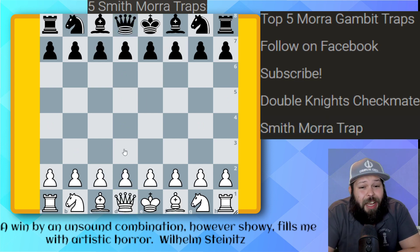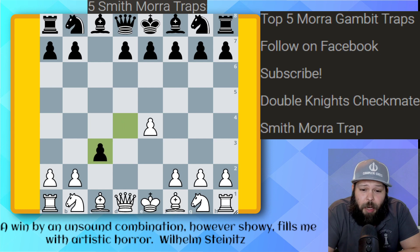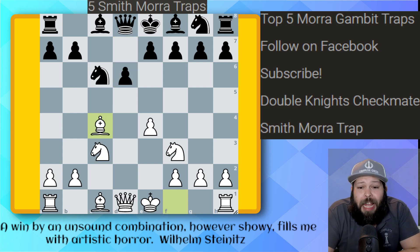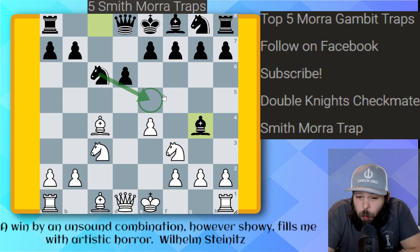On to our next one: the undefended Bishop. This one actually appears in lots of different openings, so it might as well be in the Smith-Morra. It's all about a Bishop to G4 — unprotected Bishop. E4, C5, D4, pawn takes C3 — Smith-Morra Gambit accepted. Knight takes on C3, Knight to C6, Knight to F3, D6, Bishop C4. Our opponent does not play Knight to F6 — we know E5 is just going to be better in all variations. But this time they make a very basic mistake and play Bishop to G4. This happens because people don't want you moving this Knight, and they even have ideas like Knight to E5.